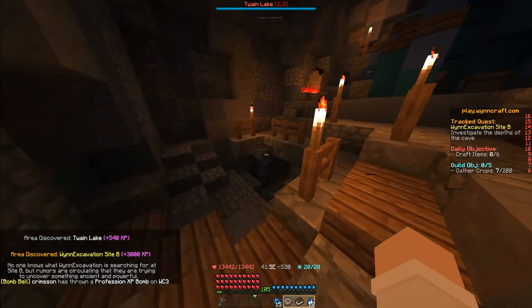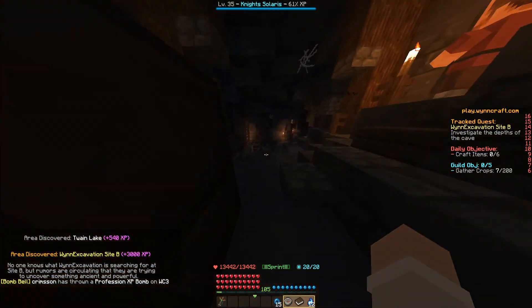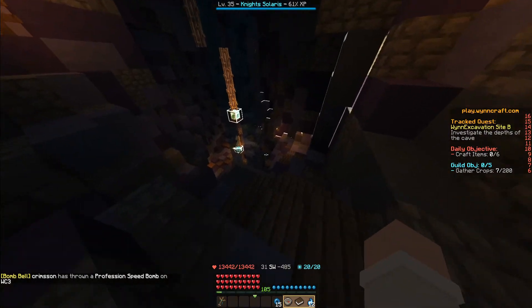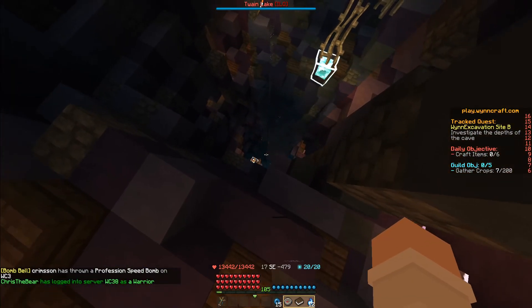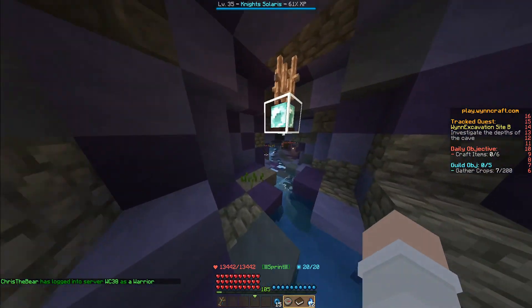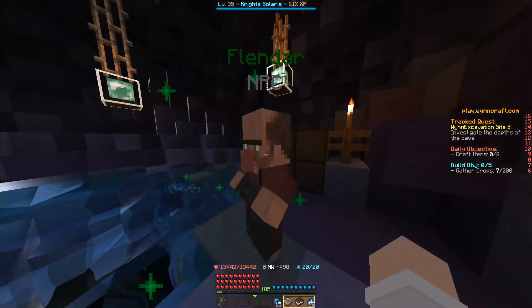Shift-click to start the quest and we're going to continue down here. All we do is basically just go to the bottom. You can go down in the spiral cave, or you can just drop down into the water much faster. Once we're down here, we can dodge these mobs. And here he is — Flendar!